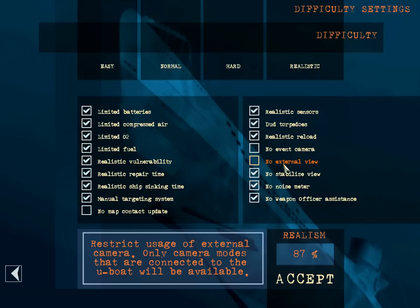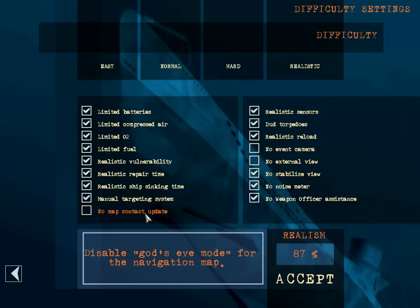The no map contact update option is unchecked, which allows me to see contacts drawn on the map. For most people it falls into the camp of making the game easier, but I feel like it's something I should add so you guys can know what's going on. I'm going to try to pretend like it's not there as much as I can, because it's really right in your face.